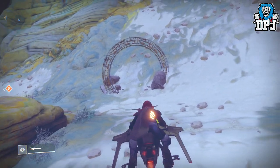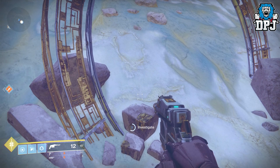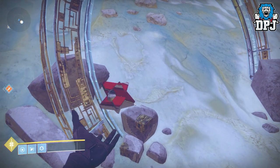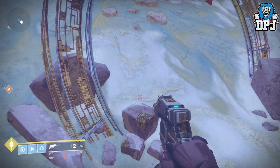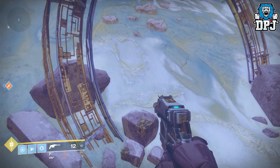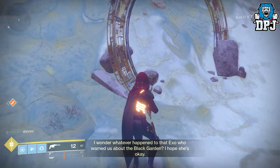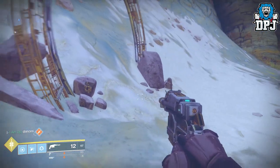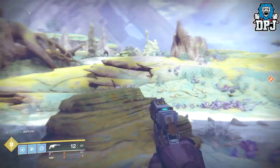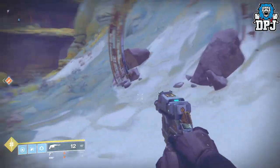We end up at this kind of Vex timegate thing right here, and if we scan it, you hear this: 'I wonder whatever happened to that Exo who warned us about the Black Garden. I hope she's okay.' And yes, a little sneaky easter egg to do with the Stranger, simple as that.